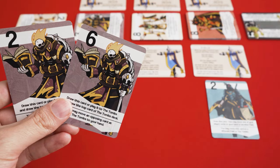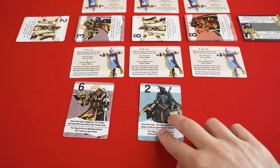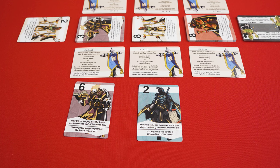On your turn, you will take two actions, which can be to place a card from your hand to one of the fields or the tombs, or you can move one of your already placed cards to a new location.